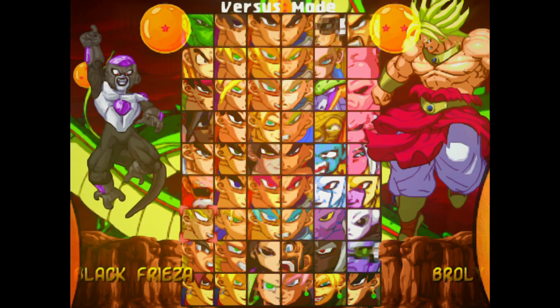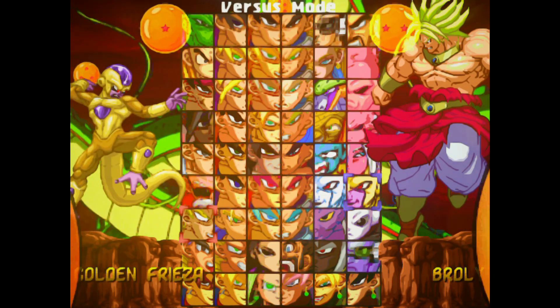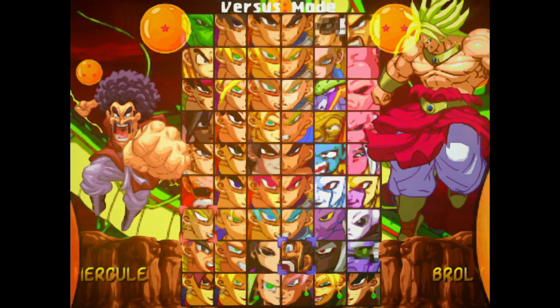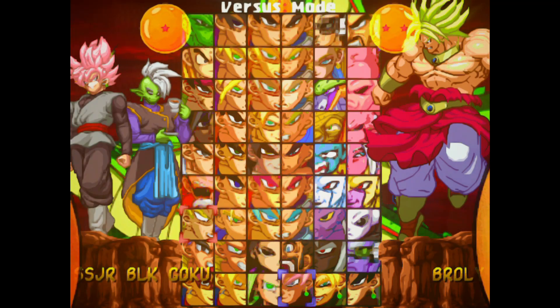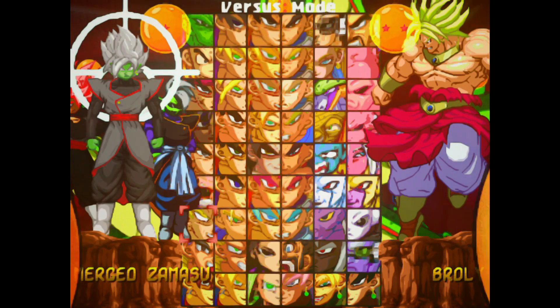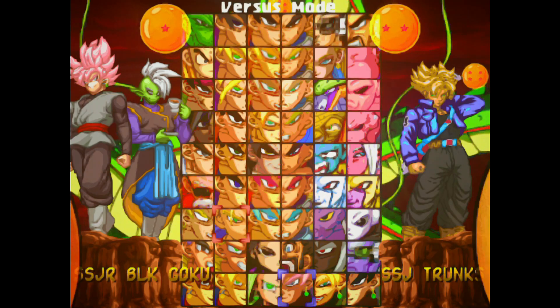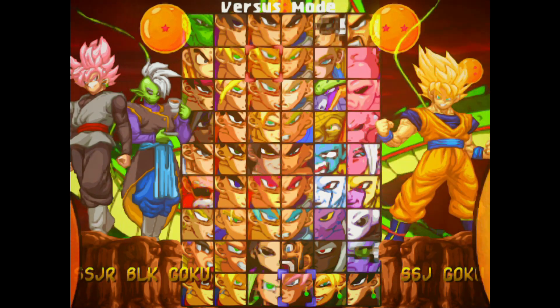There are secret characters too, such as the integration of Black Freezer from the manga — he's out in the secret area right next to his Golden Freezer. That's a common occurrence. I also have Rosé — Super Saiyan Rosé Black — and I have a Merged Zamasu out in the secret area below him. It's completely done; I completely did the sprite work, which is something I have a knack for doing.